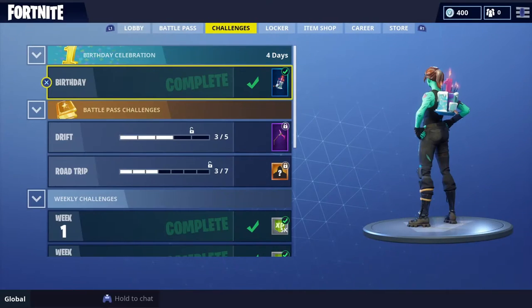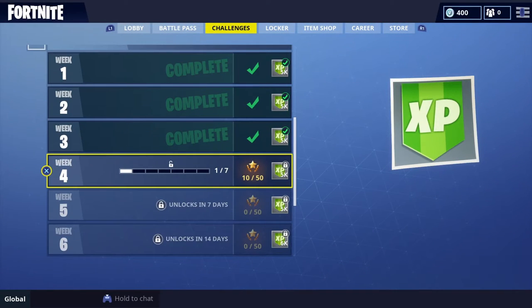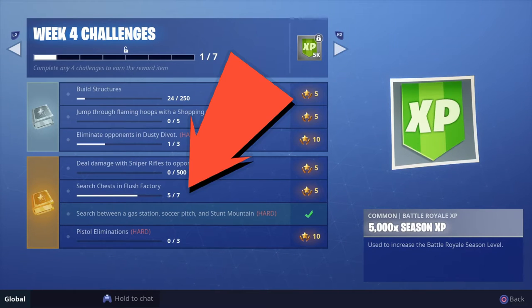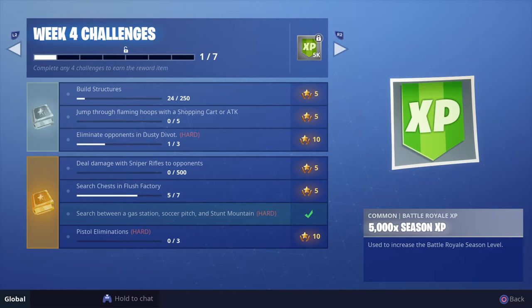What's going on you guys, DNA Snipes here. In today's video we're doing another tutorial on the Week 4 challenges for Season 5 Fortnite Battle Royale. As you can tell, I'm struggling a little bit trying to get my chest at Flush Factory, but I figured out a quick and easy way to make sure that you get a guaranteed chest right off the bat. Stay tuned, we're going to get right into it.